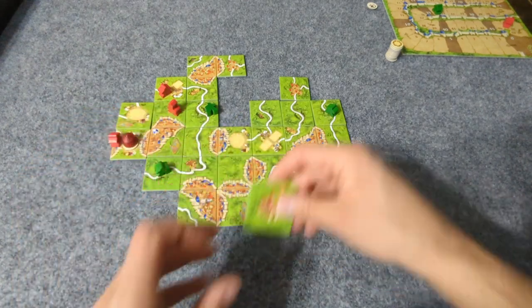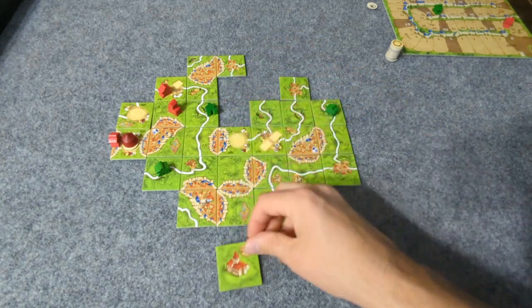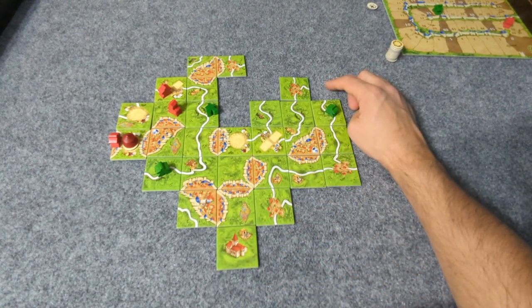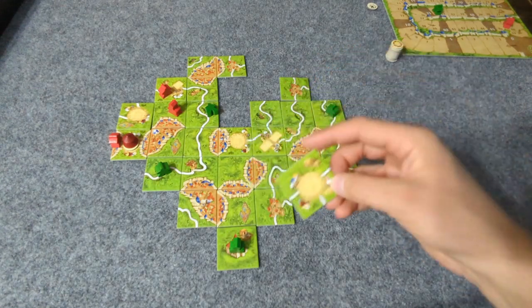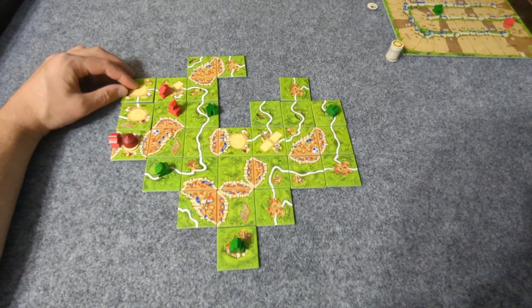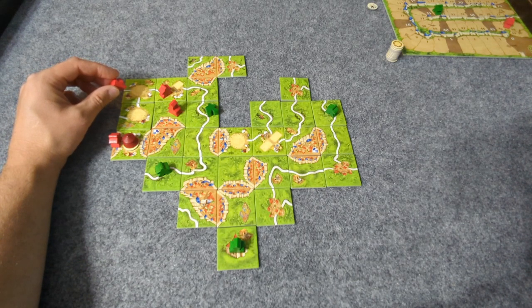Player 1 places a circus tile. The abbot counts as a figure that would score points when the circus scores. With the abbot and a regular meeple both adjacent, both would get the circus bonus. The circus moves, closing off that area, and a meeple is placed there.